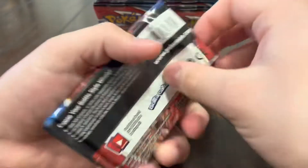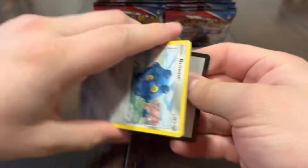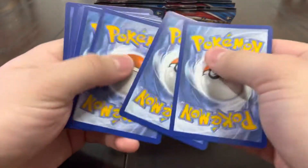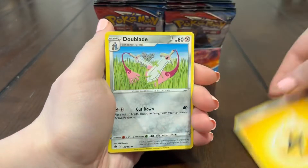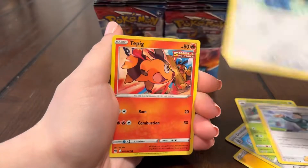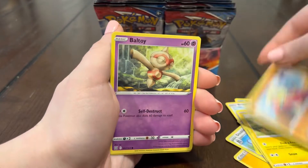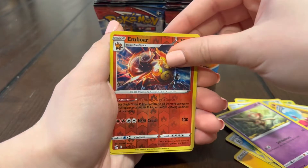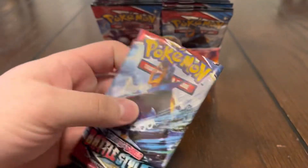I think we pulled all of our Fuego in the beginning. Yeah, it's been kind of slow, a little cold. We still need a V-Max, we haven't pulled a V-Max. Mint, Parachute, Boltund, Toy, Ember reverse — oh, another Ember, that's pretty cool.